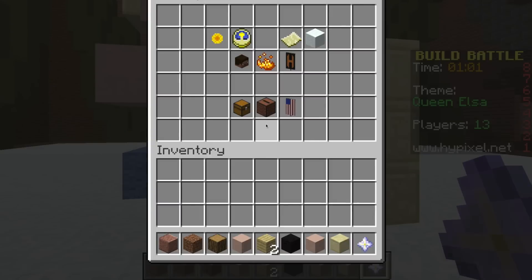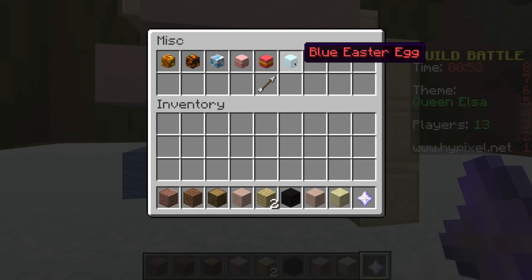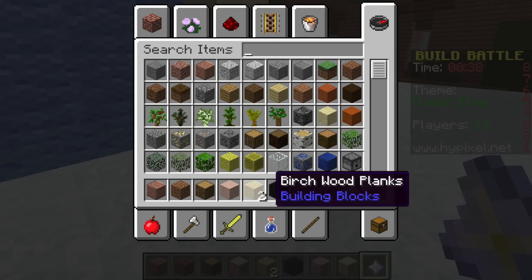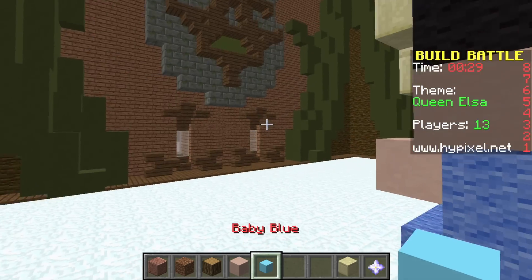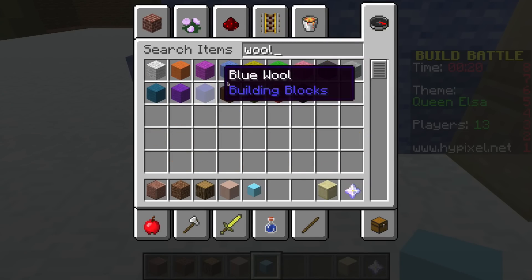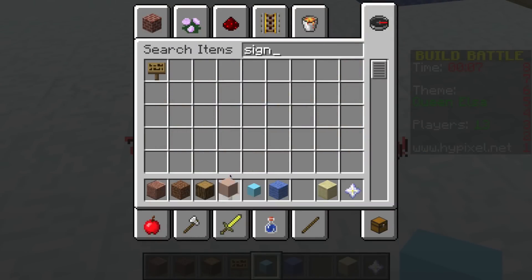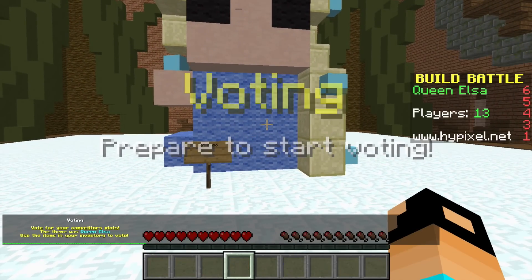There's Queen Elsa, perfect! Let me see if I can pull out any blocks to make it look like she's holding a snowflake. Custom skulls — color, animals, blocks, foods, interior, miscellaneous. Okay, 45 seconds — let's find something. Now I'm gonna make her holding a snowflake and put some in her hair too. There's a little snowflake — perfect. And a sign that says 'Let it go' — yay! One second remaining, and there's my chibi Elsa!